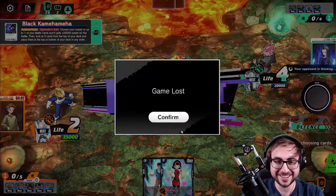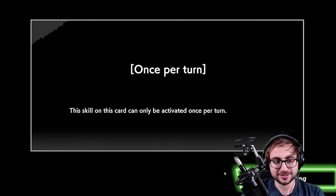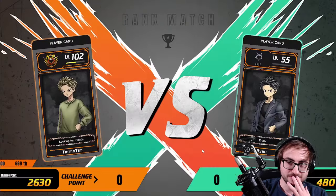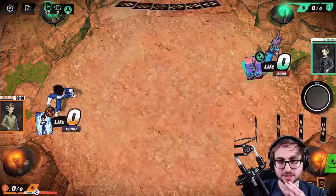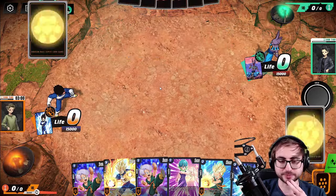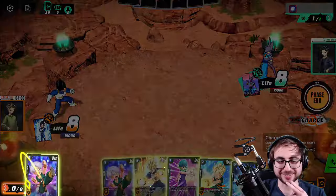All right, one and two — not a great showing, but we did beat Broly. Last game, let's make it a good one. We're the first player. Almost zero win plan — exactly.